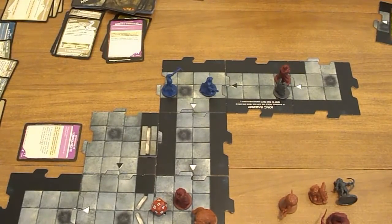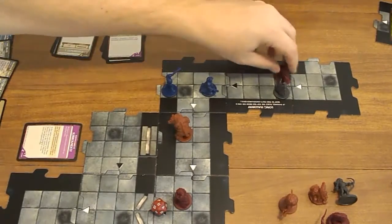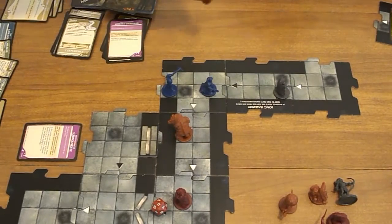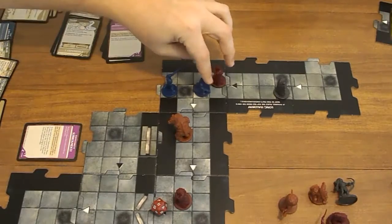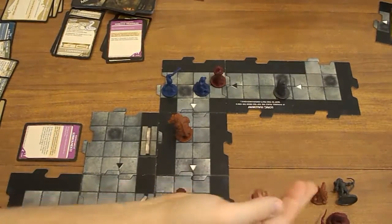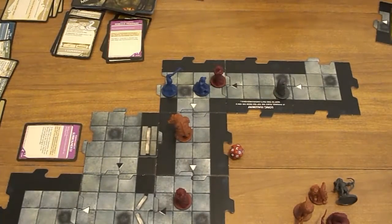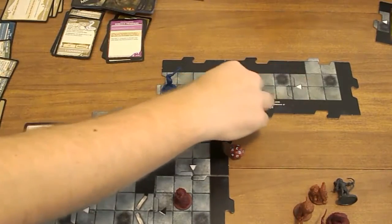Activating: Lava Flow — nothing. Cave Bear will move 1. Human cultist will move in and attack the closest, which is Heskin. Roll — 3, that's a miss. Then the guard is going to move in as well.